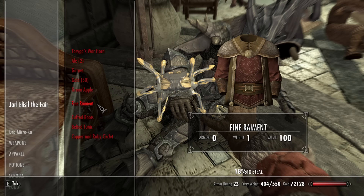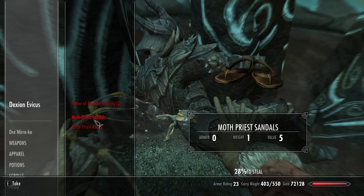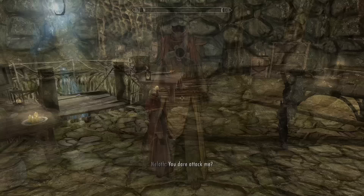This includes Jarl Eliseth's fine raiment and cuffed boots, High King Torig's embroidered garment and cuffed boots, Jarl Igmund's unique embellished robes, Galathil's hooded red robes, Dexian's mothbreast robes and sandals, Sun's armor but not his boots, and Nelloth's unique Telvanni robes, which look normal on female characters unlike Eldari's robes.